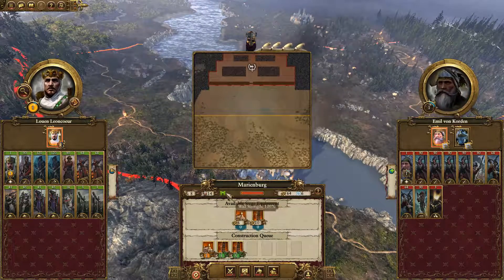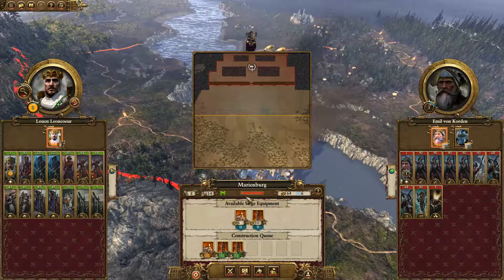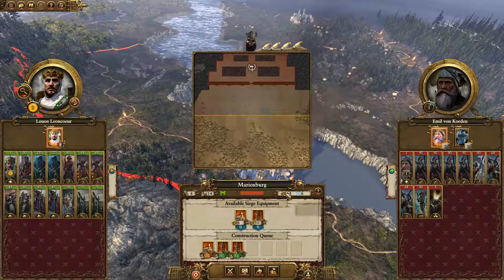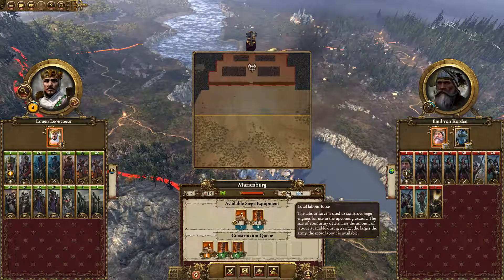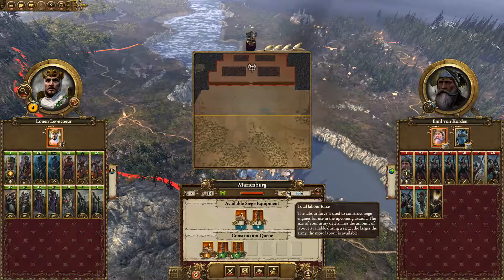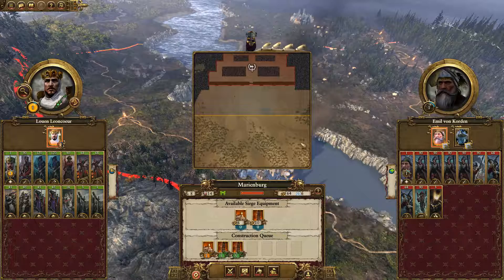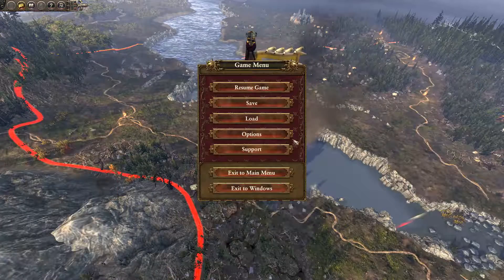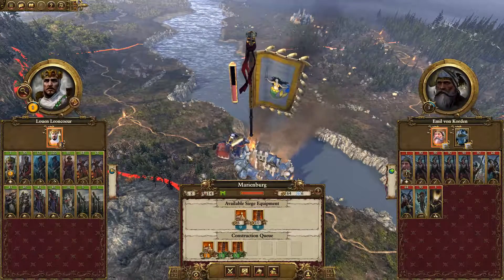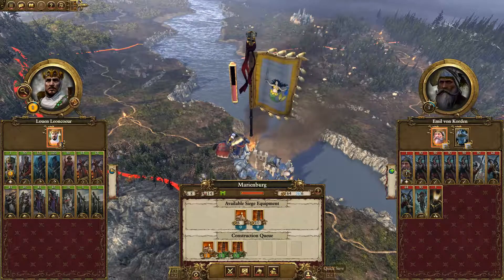But I think five turns is about as much as I want to be waiting for that. The size of your army determines the amount of labor available during your siege - the larger the army, the more labor is available. So it is going to take five turns. I guess we'll just wait and sit out here besieging them for the moment.